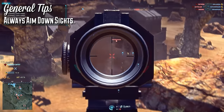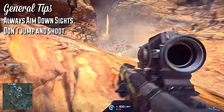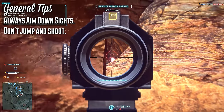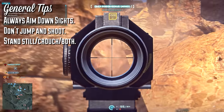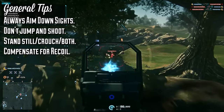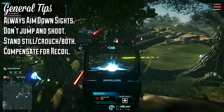First, always aim down sights — rarely will you need to hipfire the Gauss Saw, and whenever you can avoid it, do. Don't jump; jumping will immediately maximize your cone of fire, and if you fire before hitting the ground, that cone of fire will stay maximized until you let off the trigger. If you can help it, stand still or crouch — preferably both — as this will greatly increase accuracy even while bursting. Compensate for the first shot recoil multiplier by aiming a bit lower than you think you should, then drag straight down on the mouse for subsequent shots.